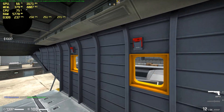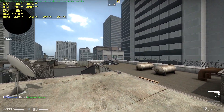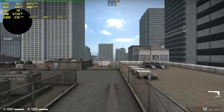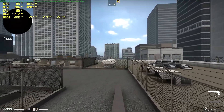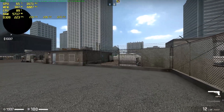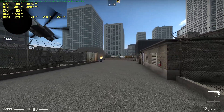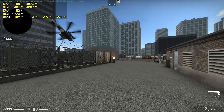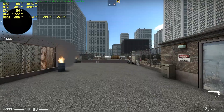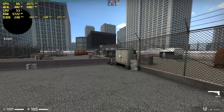Now we're at 1080p with everything set to absolute lowest — AA all the way down, shadows all the way down, pretty much everything. We're sitting at 240 frames per second on average, and it looks pretty good on the laptop itself. The screen looks decent because it's only 15.6 inches, so you're not noticing all those small details like you would on a 27-inch monitor.